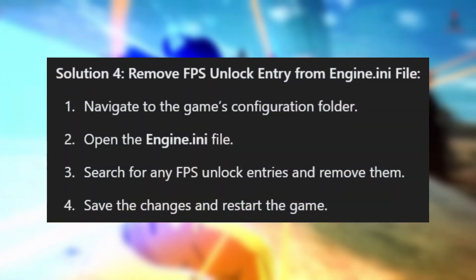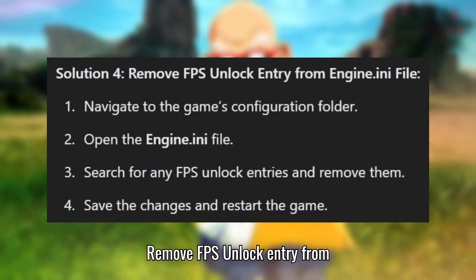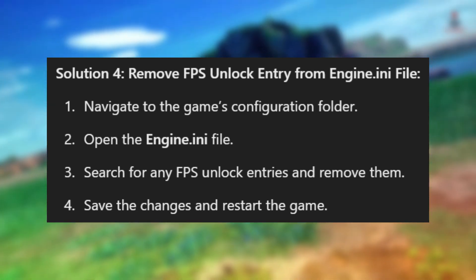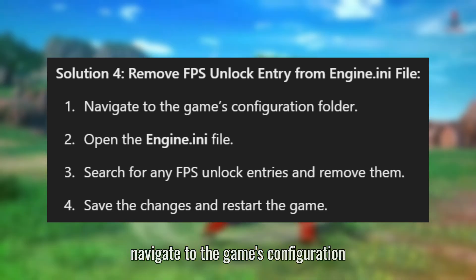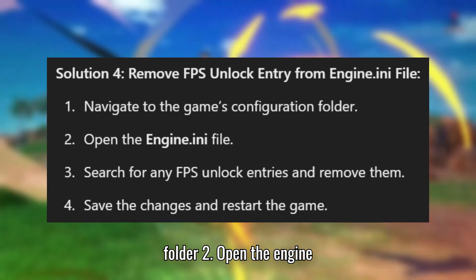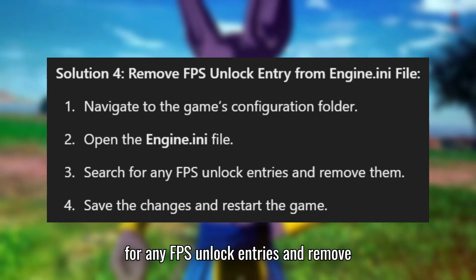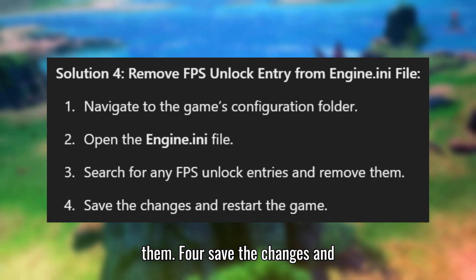Solution 4: Remove FPS unlock entries from the Engine.ini file. Navigate to the game's Configuration folder and open the Engine.ini file. Search for any FPS unlock entries and remove them. Save the changes and restart the game.